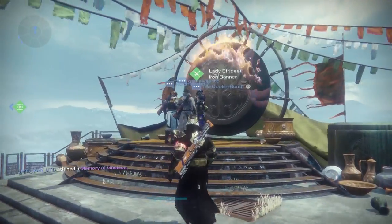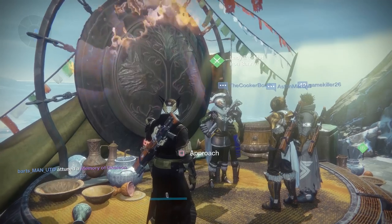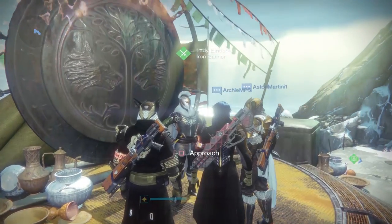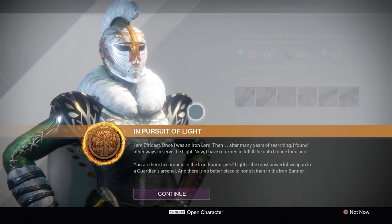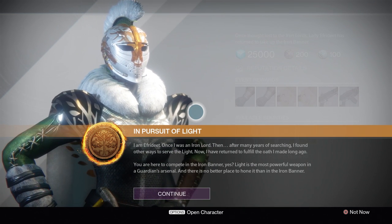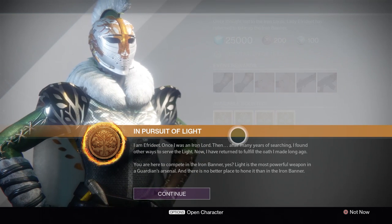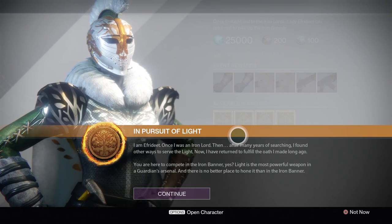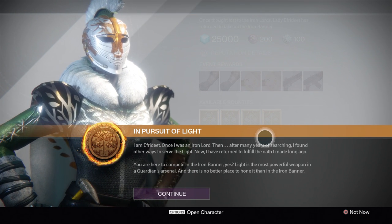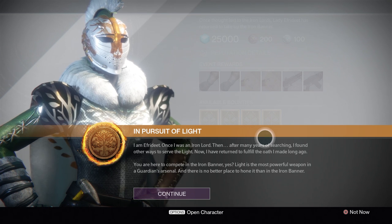And look at that — the new Iron Banner risen again, and Lady Efrideet in all her splendor. She speaks: 'You must be the one Saladin spoke of. My name is Efrideet. I served with the Iron Lords a long time ago, and I have returned to serve again. I am Efrideet — once I was an Iron Lord. Then, after many years of searching, I found other ways to serve the Light. Now I have returned to fulfill the oath I made long ago.'